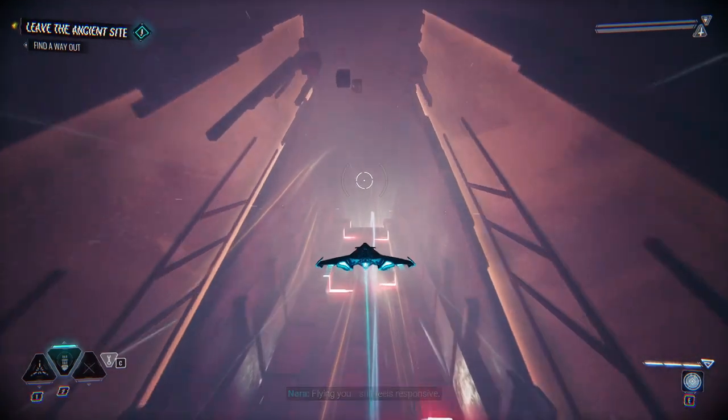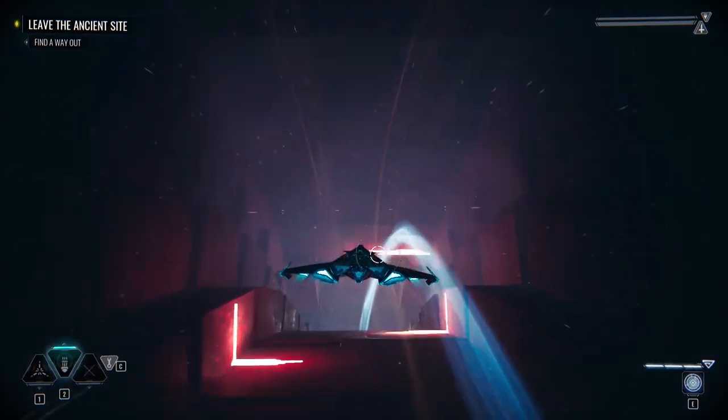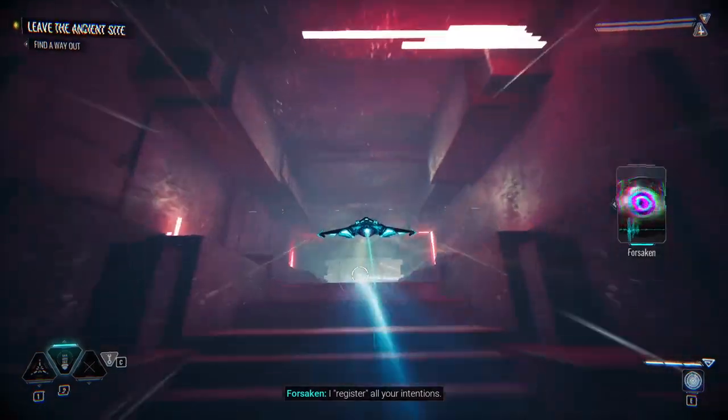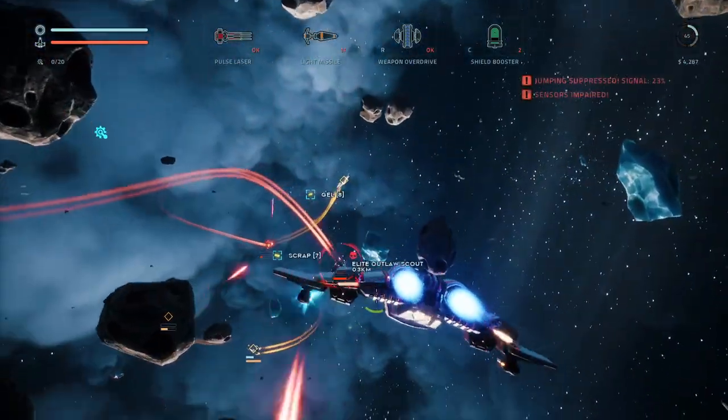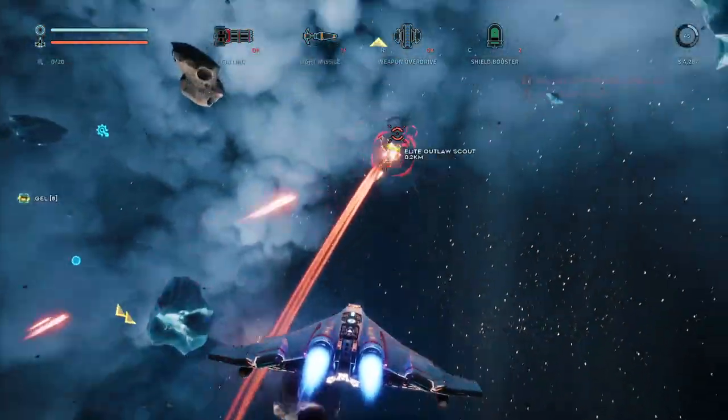The camera is locked to the direction the ship is facing, so the player can bank the ship in another direction, either through the right analogue stick or mouse movement. The result though is similar to other ship combat games, and even driving games: the faster you're going, the larger your turning circle.